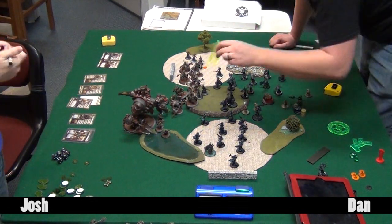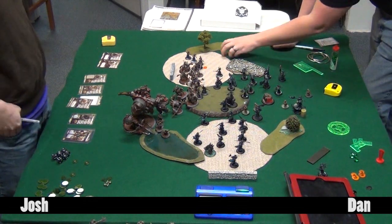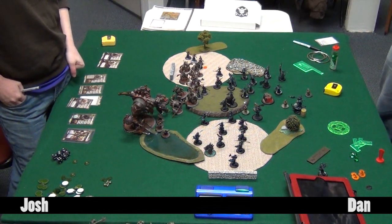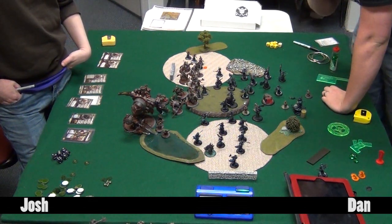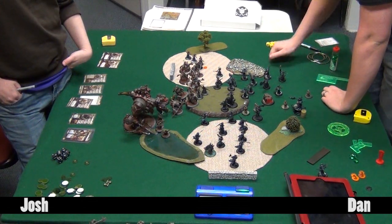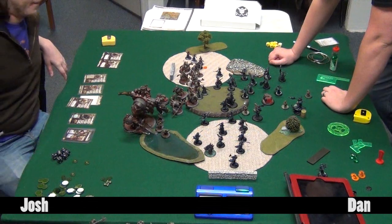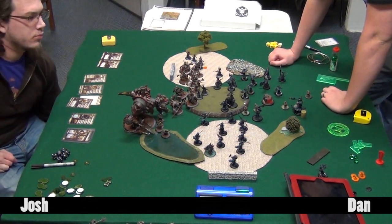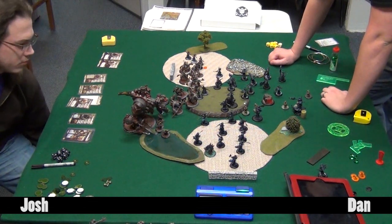The units with two attacks each grind through some clock time. Stannis is still near the objective, helping keep units Fearless with no leadership rolls required. At this point four of the five units that could possibly have broken had been mauled below half strength on both sides - the only two units that shouldn't have needed a command check by this point are one cav unit and the Blood Witches.